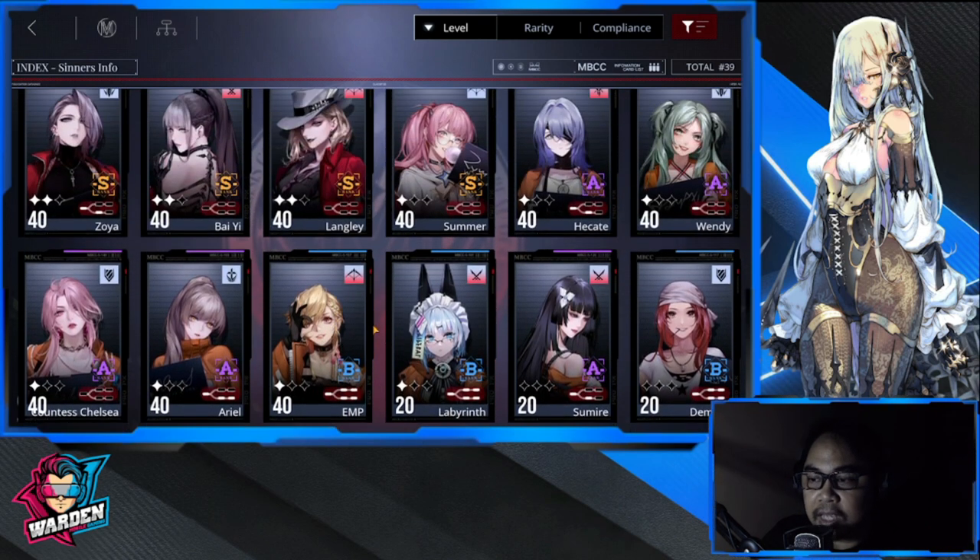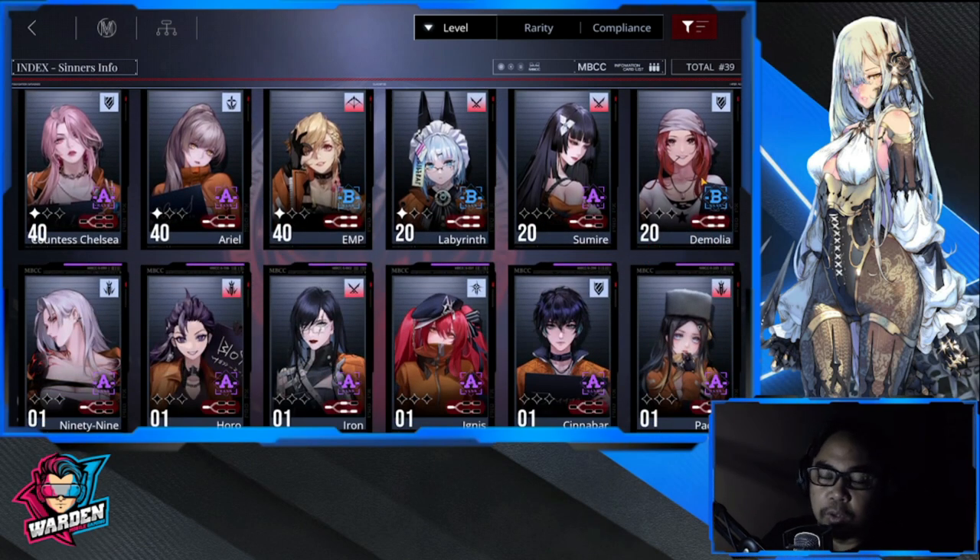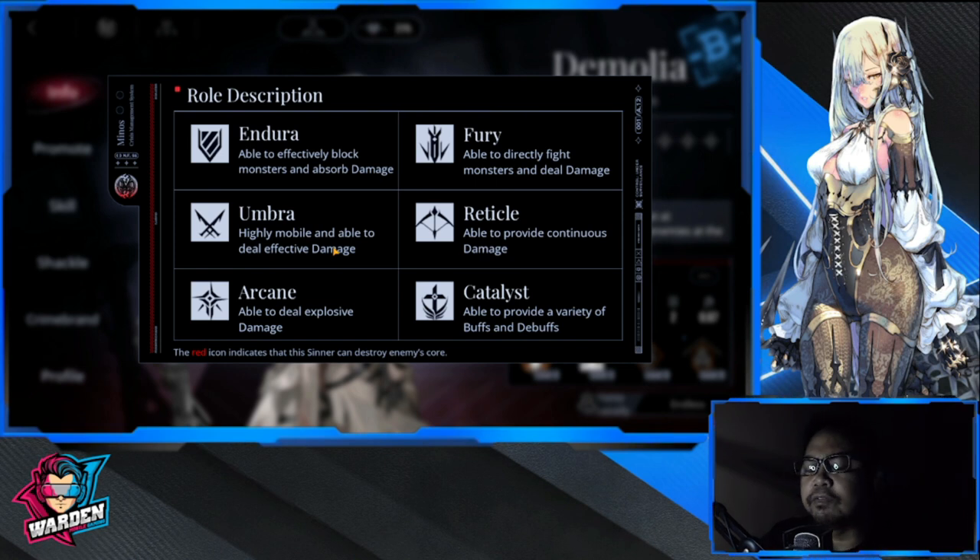I've been using both EMP and Demolio as one of my defenders. If I mention defenders — they have different class descriptions here. Endura are the defenders. Furry is a type of sinner you can redeploy and attack near your enemy. Umbra is your warrior type. Furry is your assassin type. Reticle is your range type. Arcane is your mage type with AoE and high explosive damage. Catalyst is your healer. Those are the classes in general.